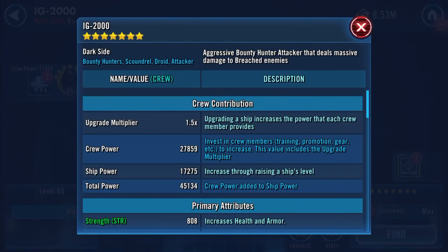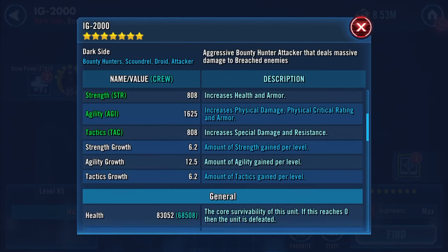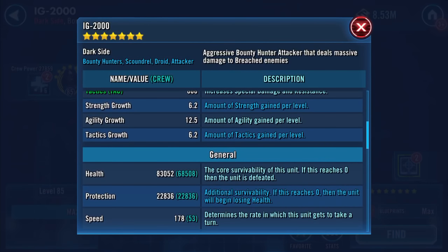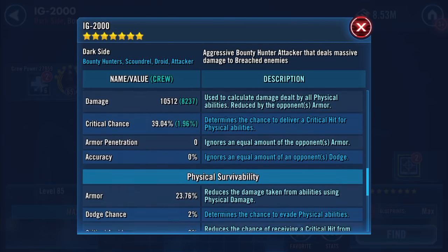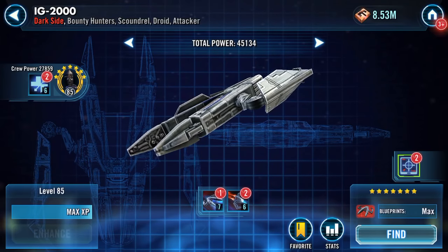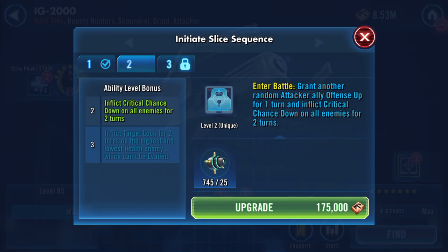The final stats on a 1.5 multiplier are 83,052 health, 22,836 protection, 178 speed — that has increased somewhat — and 10,512 damage. Might have to give this ship a run out. I'm going to do these ability upgrades as well, so the initiate slice sequence.